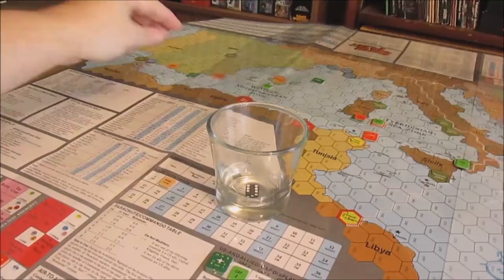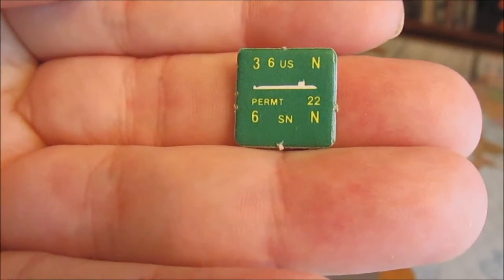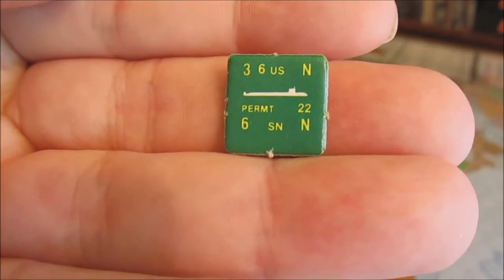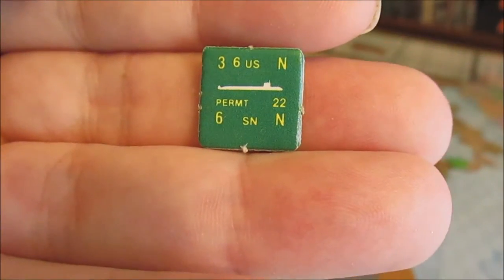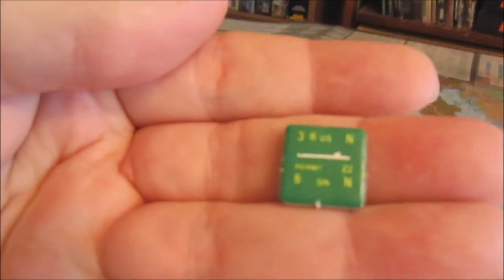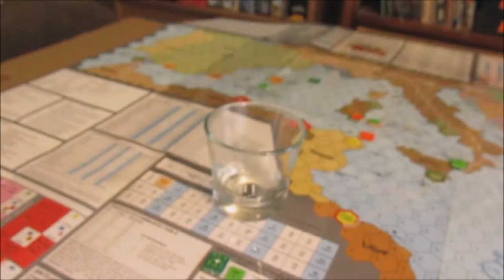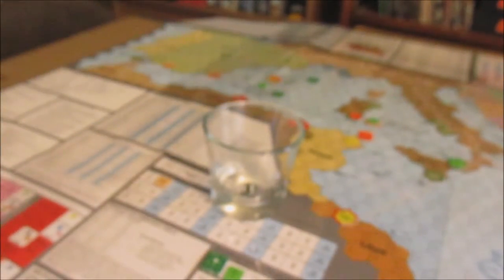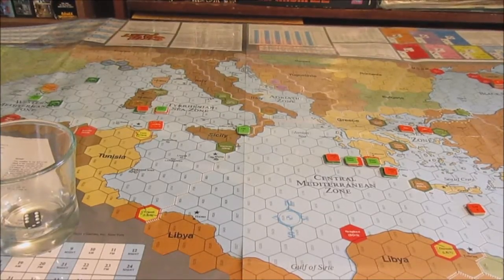There's another submarine in the western Med - the Permit, one of the older classes with a lower ASW value. She's got a movement of six, so one, two, three, four, five, six - just keep moving up. That's all for the US subs; it flips over to the Soviets.